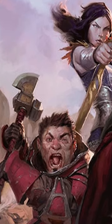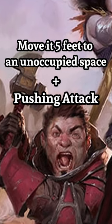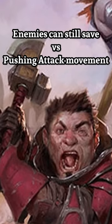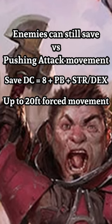Lastly, the sling works well with the Crusher feat. Hitting a creature with bludgeoning damage lets you move them 5 feet to any adjacent unoccupied space. Combine this with the Battle Master's pushing attack and you could potentially move a target 5 feet in any direction. Then, if they fail a strength saving throw and are Large or smaller, you can push them back up to another 15 feet, which could lead to some interesting ways to push your enemies out of windows.